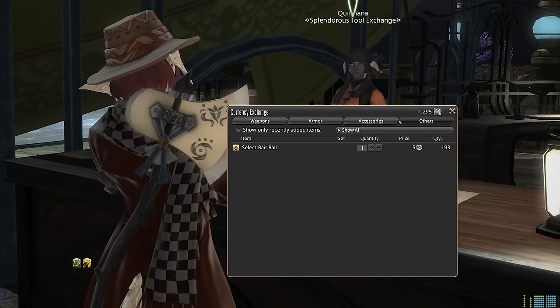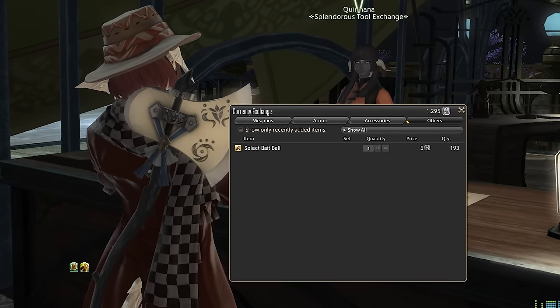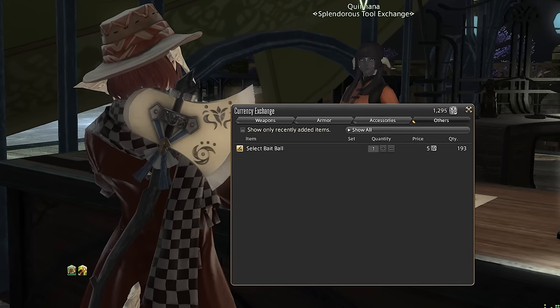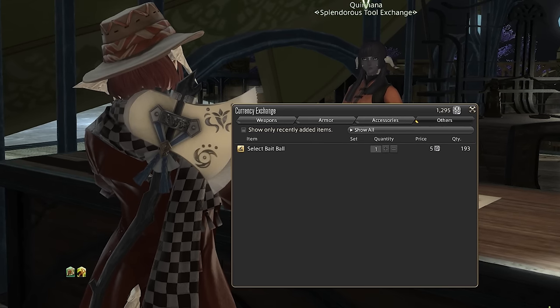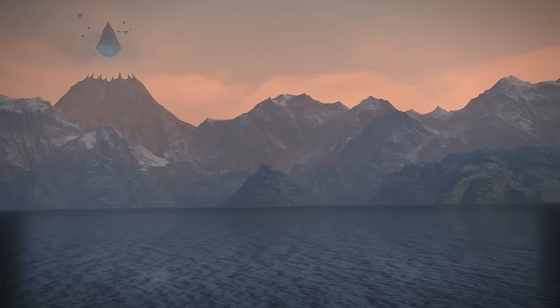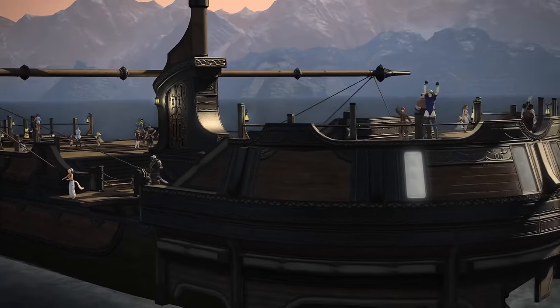One bait ball only costs five gatherer scripts from the NPC in the Crystarium. A single ocean fishing trip gives around 1,000 scripts, which means two full stacks of select bait balls, selling for around 150,000 gil at the moment. Outside of that, there are lots of titles, mounts, minions, and more obtainable from doing the occasional ocean fishing trip.